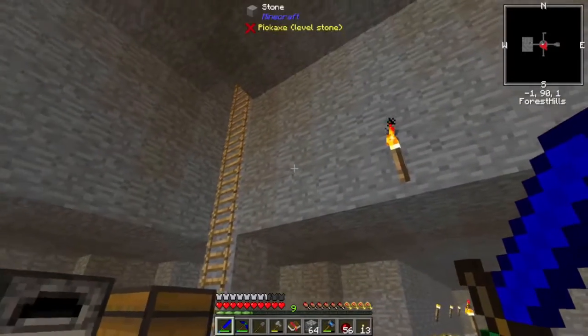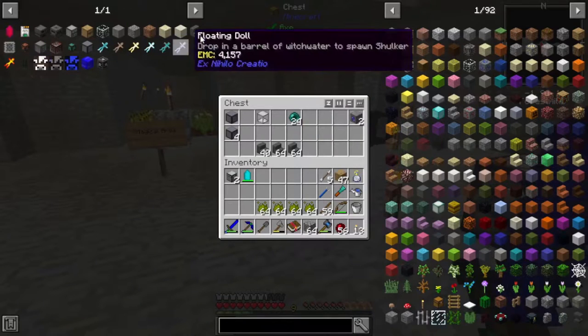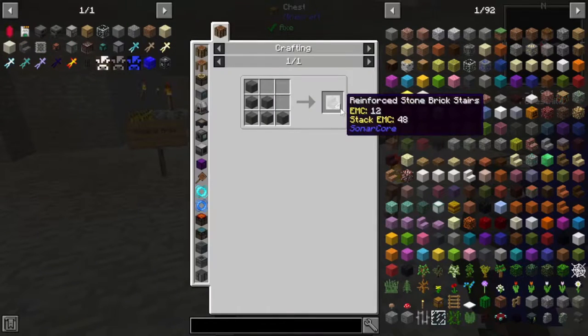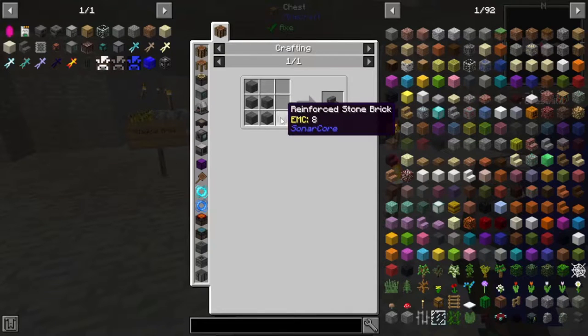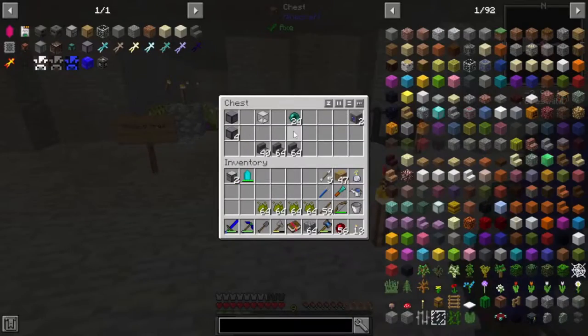One of the annoying things is getting through the mining dimension, so I've decided to use reinforced stone brick stairs to climb that way up. Now I remember what we did last episode — we did Ender.io. We were working with Ender.io preparing for some automation stuff today.